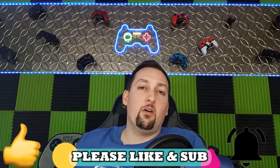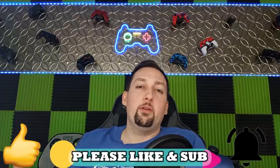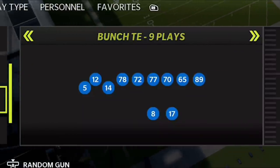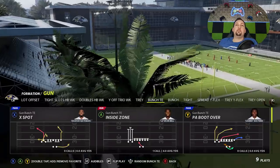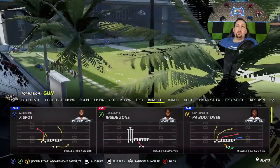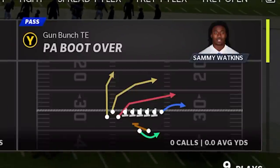It also has a ton of great supporting plays, which I may show in today's video or just have in my e-books on my Patreon depending on how long the video goes. If you guys want to see a full breakdown of this offense or more Raiders stuff, let me know in the comment section and hit the like button. The formation itself is the Gun Bunch TE, and the play I'm going to be focused on most of the time is the PA Boot Over.